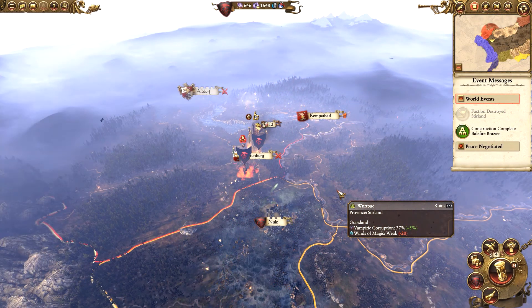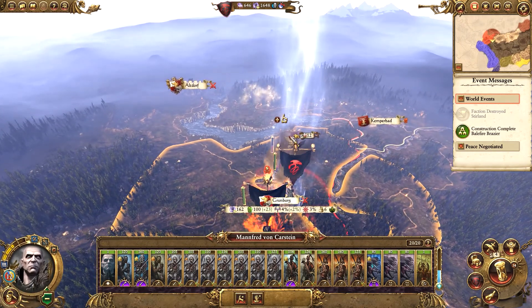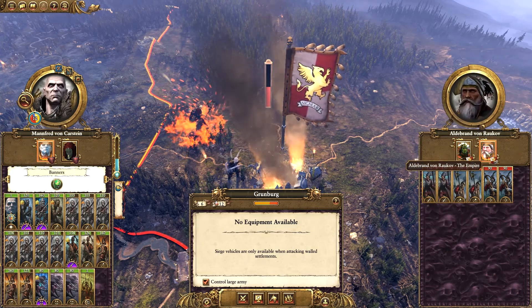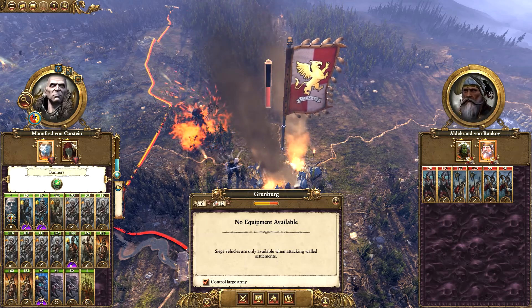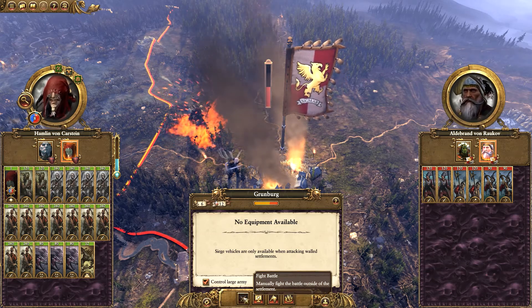Hello guys and welcome to episode 7 of my Total War Warhammer playthrough, playing as the Vampire Counts on Very Hard difficulty. Today we have the Assault on Grunberg to play. We have Manfred sieging Balthazar Gelt and his friend Edelbrand von Ralkov of the Garrison. So we have Manfred and Hamelin here ready to go — let's jump in and fight this one on the battle map.